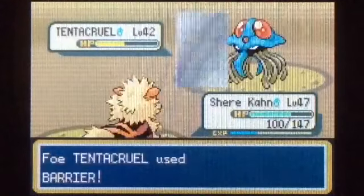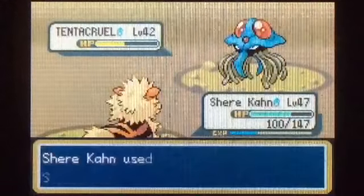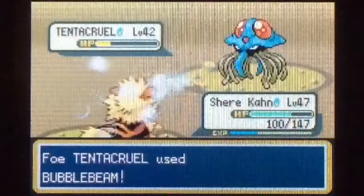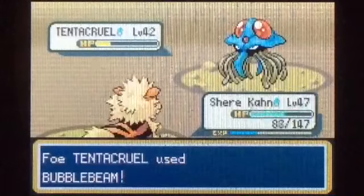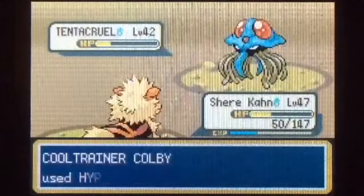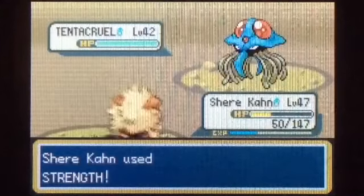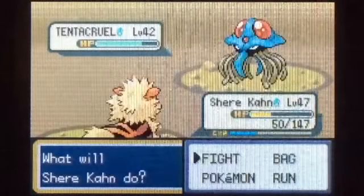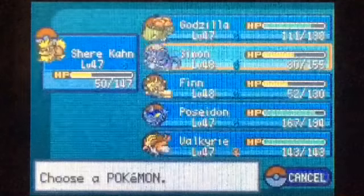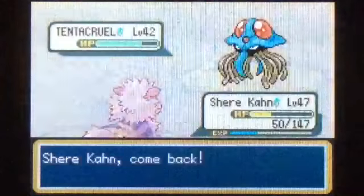Tentacruel — what do we want to do? Should I send in Arcanine? Poseidon and Valkyrie are the ones I'm concerned about. We'll send in Shere Khan — this is a bit risky, but I think we can take it out. It has Clear Body, but we can take him out with a couple Strengths. Then — freaking Barrier! That's annoying. This is not going to kill him.